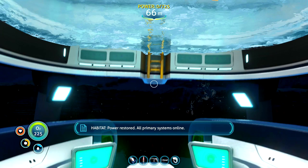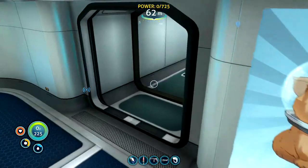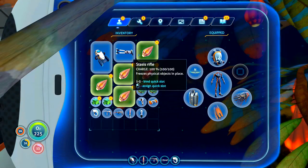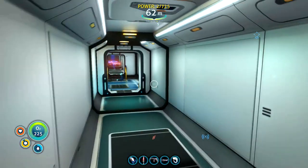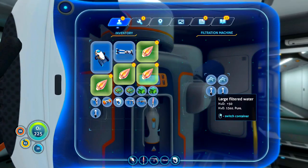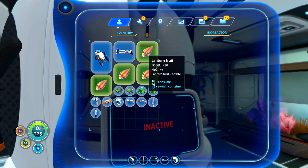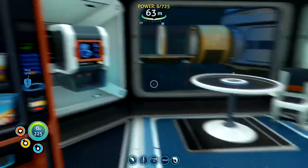It looks like the power has gone out while we've been away — that's the thing with the bioreactor, you do have to keep feeding it. Let's grab ourselves some lantern fruit — we need to eat something as well. We don't get much water back from it, just a little bit. Let's grab some more to put in the reactor. That's the one problem with the bioreactor: you do have to keep it topped up.